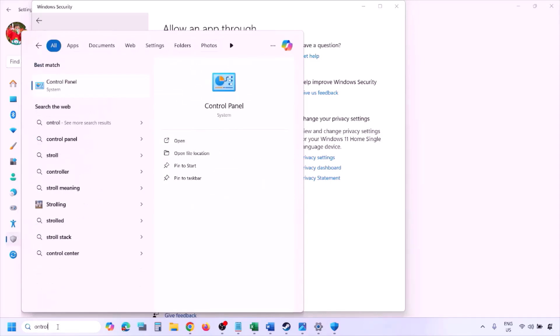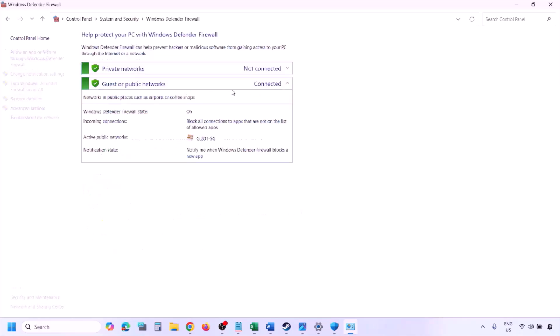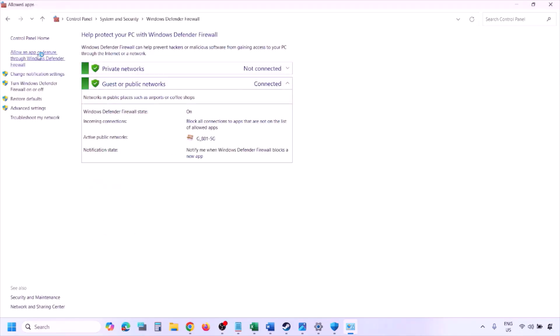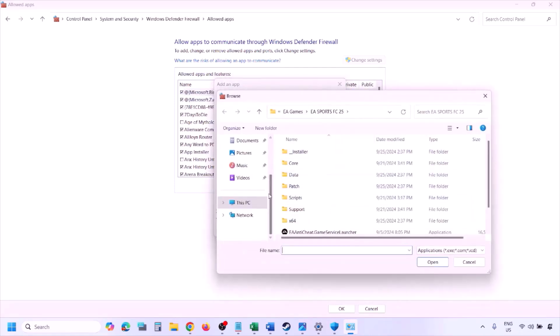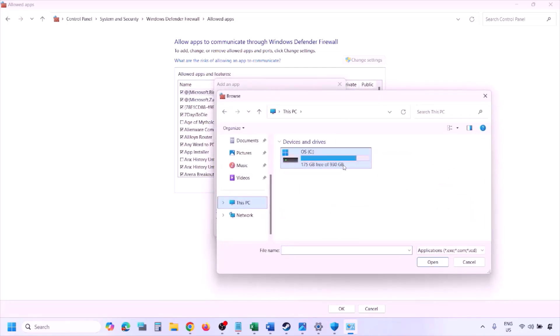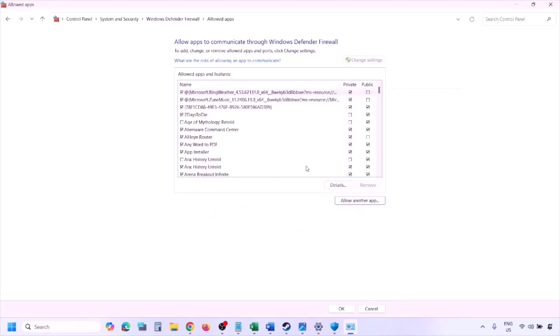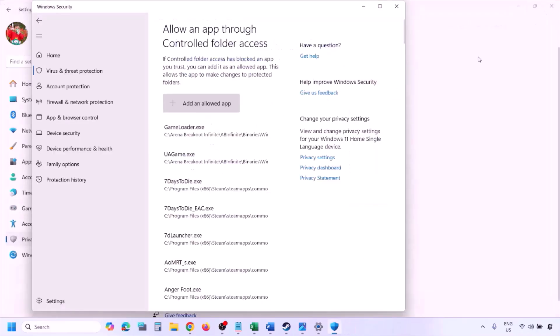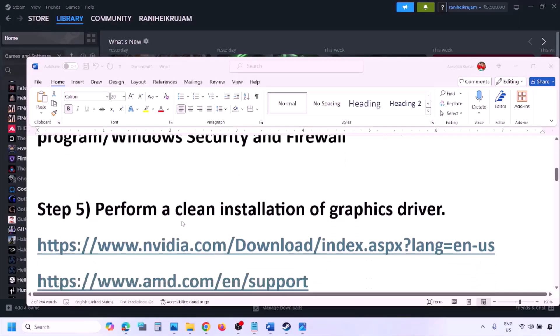You can do the same in Windows Defender Firewall. Type Control Panel in the Windows search box, go to System and Security, Windows Defender Firewall, and click 'Allow an app or feature through Windows Defender Firewall.' Click Change Settings, then Allow Another App, click Browse, navigate to the game installation folder, select the game exe file, click Open, then click Add. Once added, click OK and launch the game.